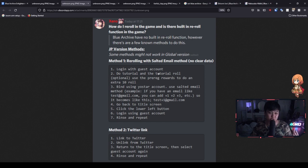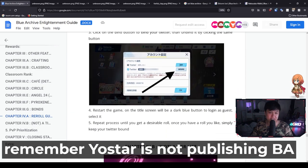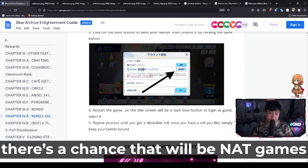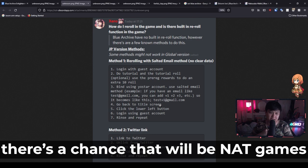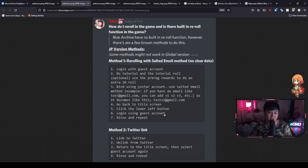Log in with the guest account, do the tutorial, then the tutorial roll, then the pre-registration rewards — exactly the same. We get up to the certain point and roll everything. However, after that, we're going to be binding using the Yoastar account. You'll notice there is a Yoastar bind button. What this method relies on is using a Gmail email. I don't know if Hotmail, Yahoo, or Yandex have implemented this functionality, but traditionally you've had to use Gmail. They provide the functionality of plus-one, plus-two. If you have a trash account, you use that button and bind it to your email. Then you can go back to the title screen, click the lower left button, and log in using the guest account.